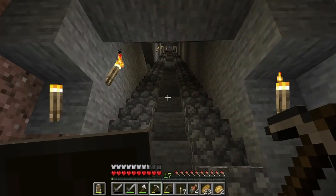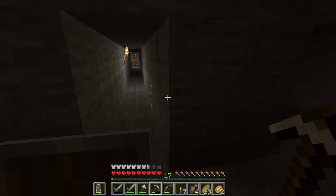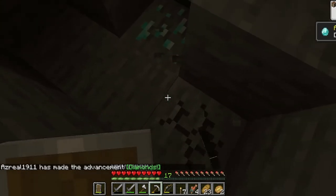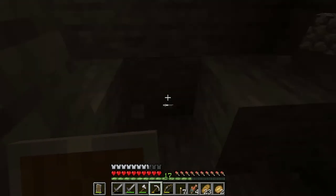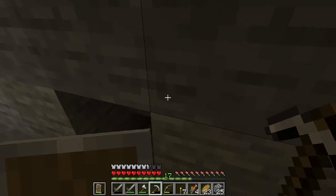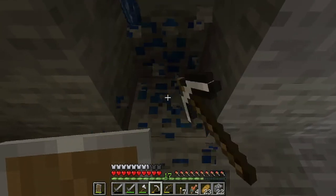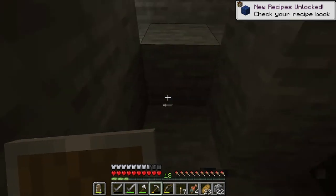Alright guys we are back in the mine and as you can see I've already started the strip mine and it's already started to pay off - we got a diamond, two diamonds, three diamonds, four diamonds, five diamonds, six diamonds - are you kidding me? Oh my, I expected one or two not six! That's a lot of diamonds. That was quite enjoyable for a first haul. We'll get some lapis for later on because we're gonna need that to dye some stuff and to enchant some stuff.